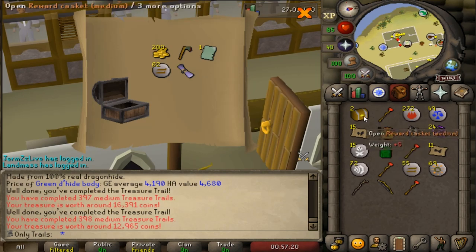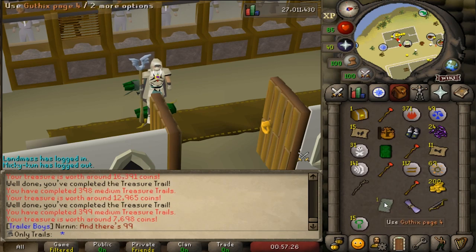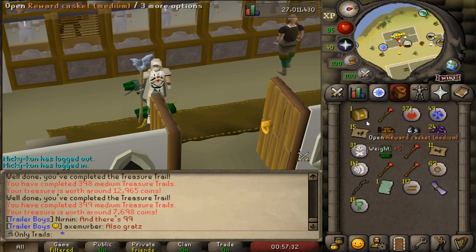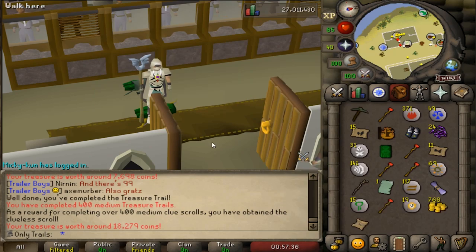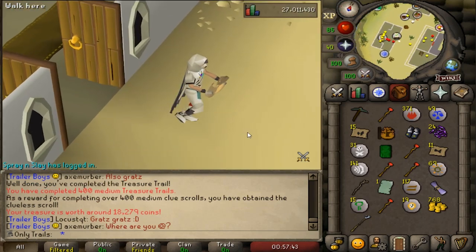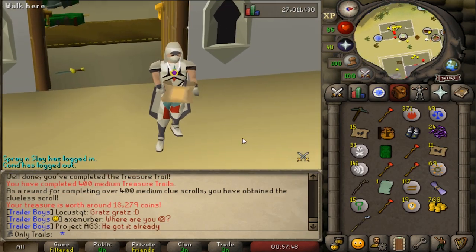Two more before the last one - boom. And here we go: the final casket. We're going to guarantee ourselves the clueless scroll. Let's just open it - boom. 400 medium clues completed! And we got the beautiful clueless scroll that we can wield. Look at that - this is so good! I could use this in some skits. This is amazing - it has a little emote too. I'm so happy.